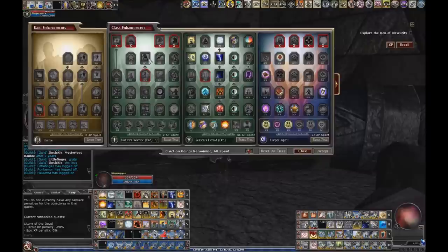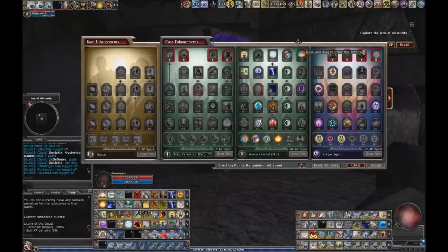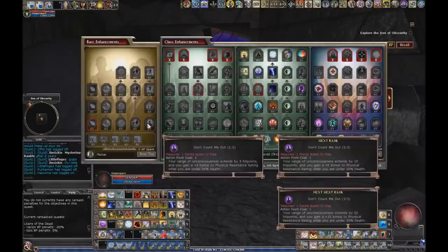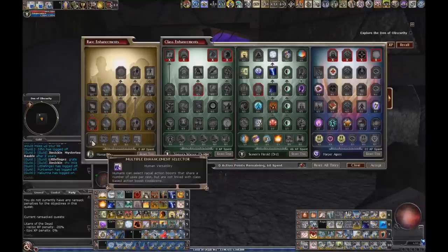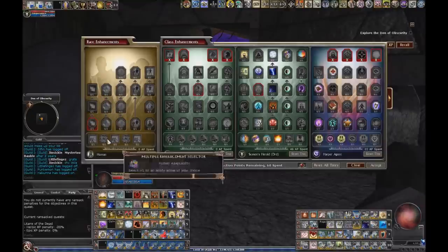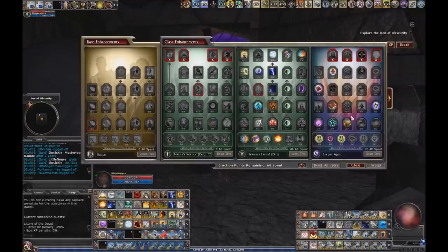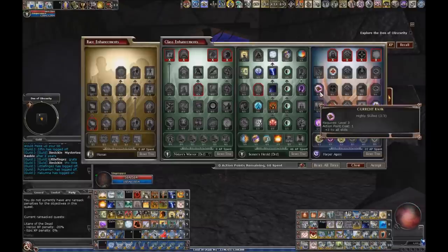First thing I want to go over is enhancements, because I did something a little bit different just to show that you can do something different with this build in terms of where you're spending your action points. I got rid of everything from the human side just to show you that you can spend a lot of points in the Harper Agent — there is nothing critical over here on the human side, it's just my preference. I like being able to cast Greater Heroism. I like Don't Count Me Out. I like the extra point of Wisdom and Con. You could even get that extra point of Wisdom or Con without having to spend a lot of points in here.